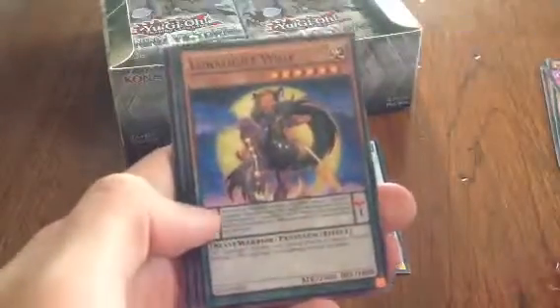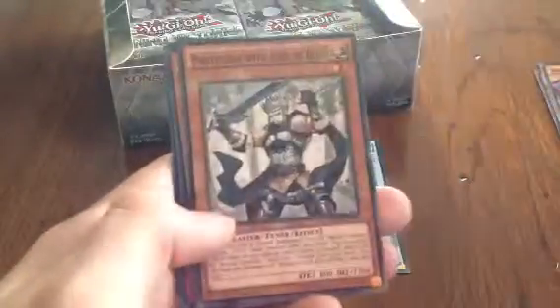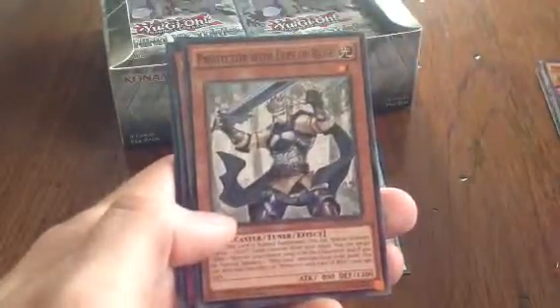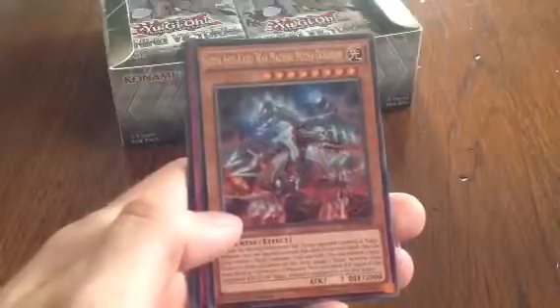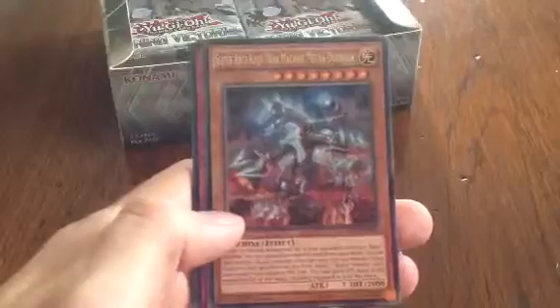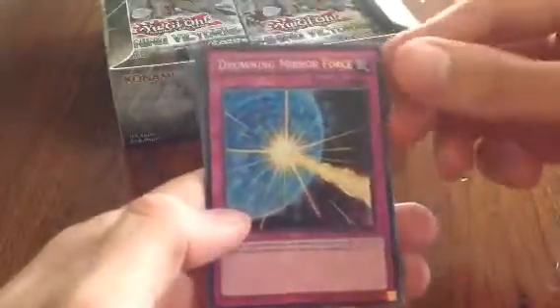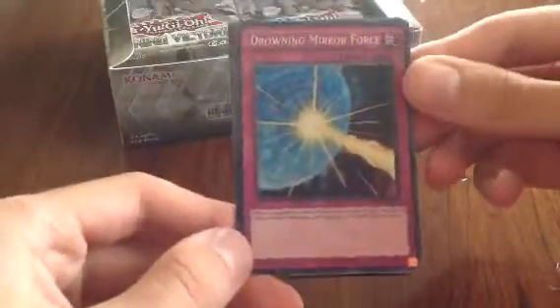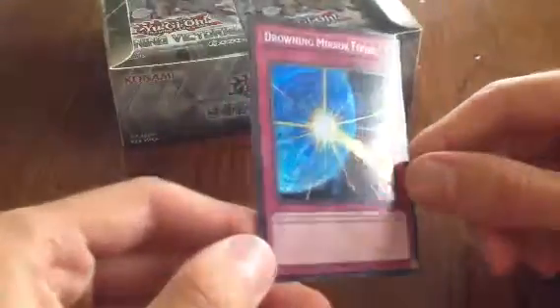Okay, second pack: Beacon of White, another support card, Lunar Light Wolf again, Master with Eyes of Blue again, Protector with Eyes of Blue — a lot of support cards here. And then we have Super Anti-Kaiju War Machine Mecha Dorgan — man, that's a really really long name. And another secret rare: Drowning Mirror Force! Two secret rares in two packs — that is definitely amazing.